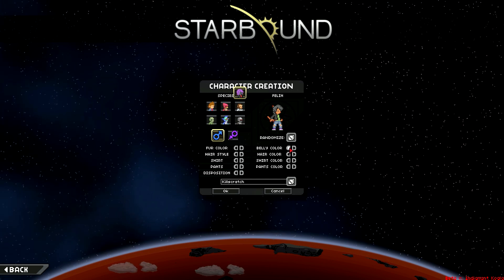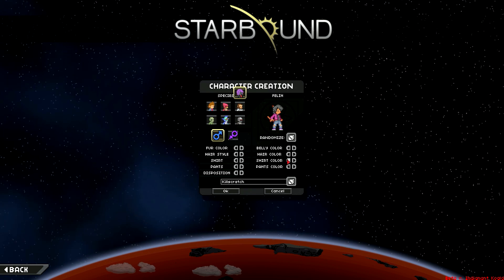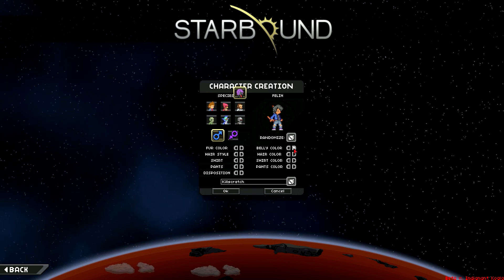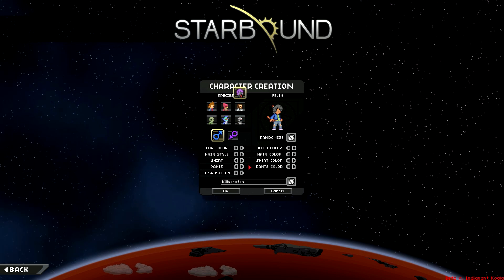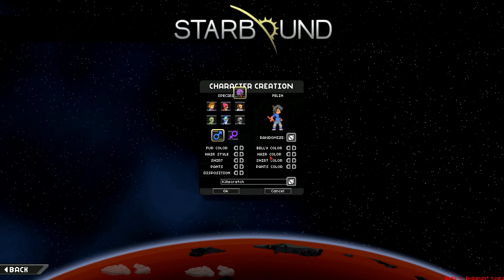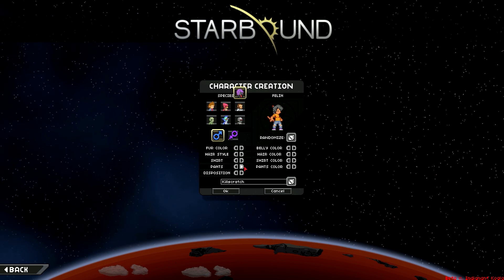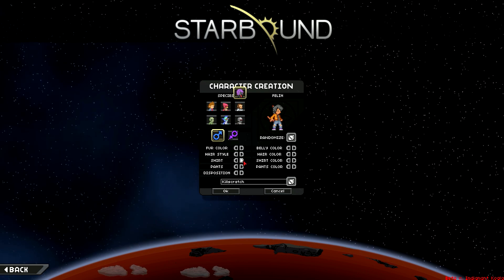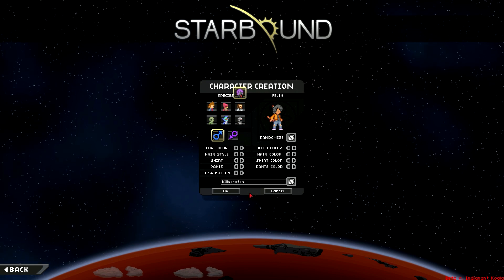Let's change the belly color. So this changes the shirt color, and belly color changes your other shirt. However, if you don't have another shirt, maybe belly color does nothing. Shirt color probably changes your shirt color. That's a little funky, but that's fine. Let's go ahead and jump into the game with Kill Scratch.